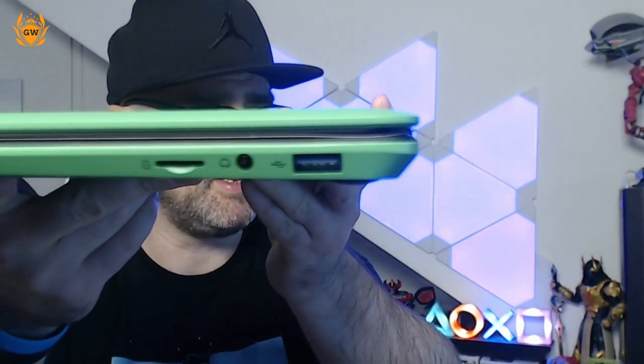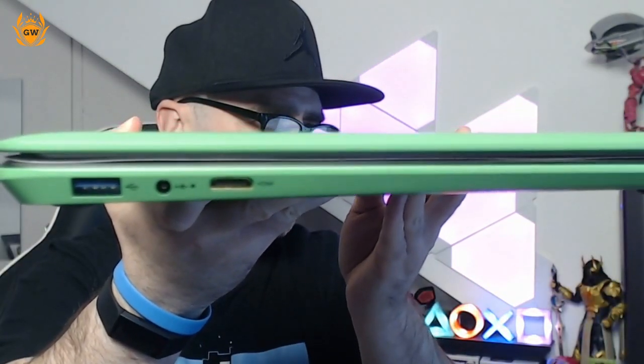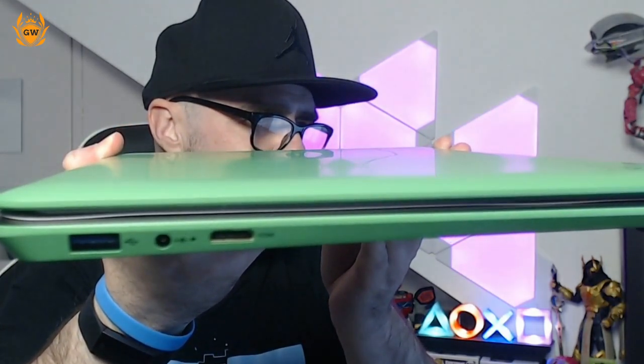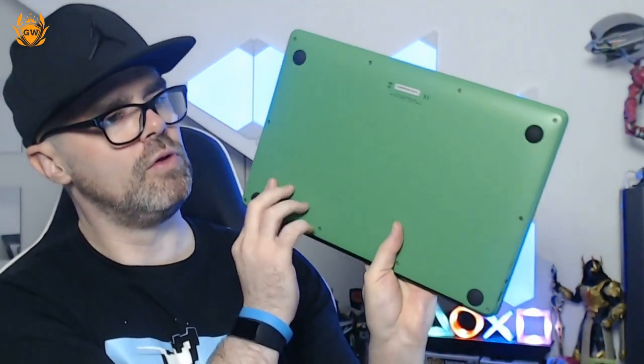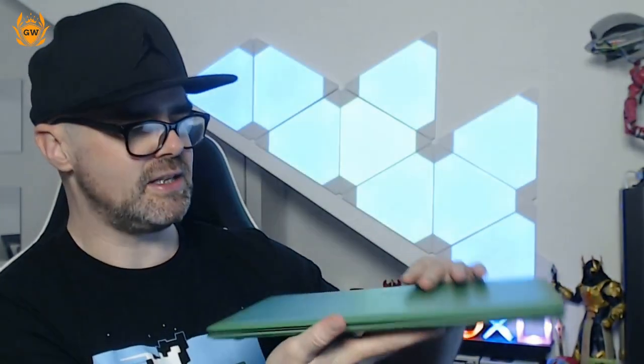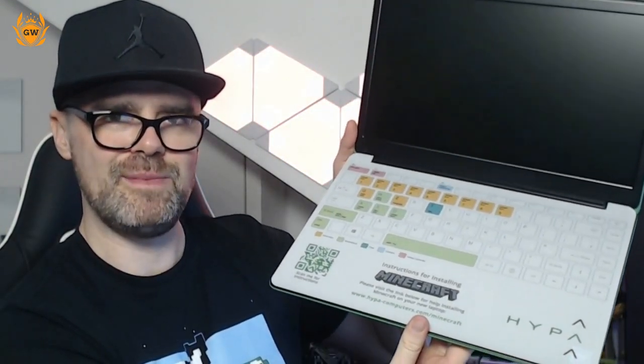This is nice and slim, feels quite weighty — it's 1.46 kilograms, so not too bad weight-wise. Let's have a quick look at the ports. On one side you've got USB 3, headphones, and your microSD memory card slot. On the other side, another USB 3, HDMI, and the power outlet. Underneath there's just four little sticky feet to stop it sliding about, which is a nice touch. And there's a little card tucked in the screen — instructions for installing Minecraft, that's a nice touch.